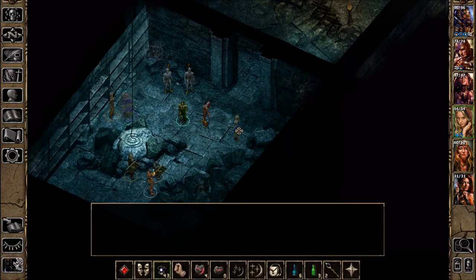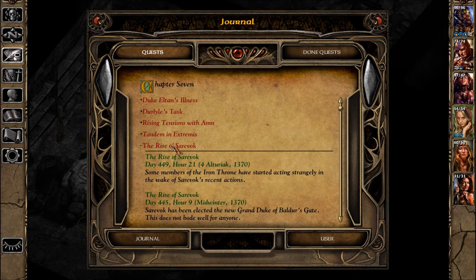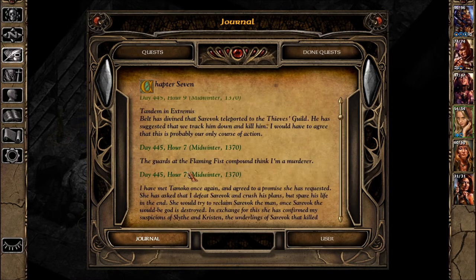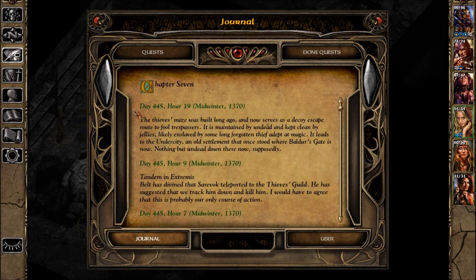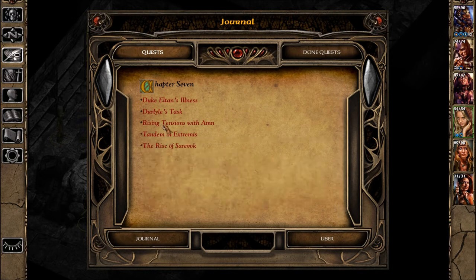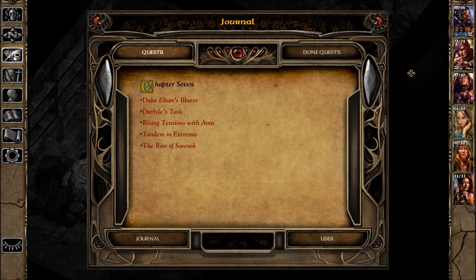We're down here. What does the log say? Do we have a journal? So this is continuing right on — it has the journals from Baldur's Gate and the quests. Unless we can't move from Chapter 7.